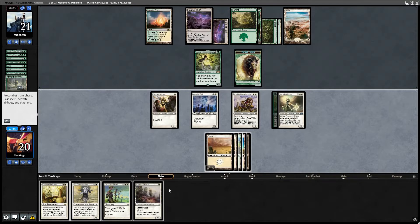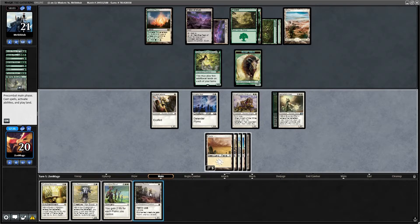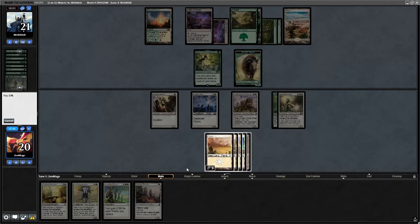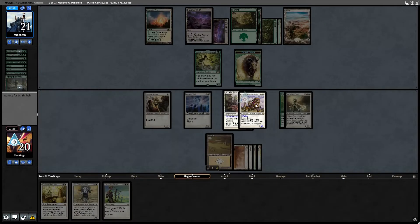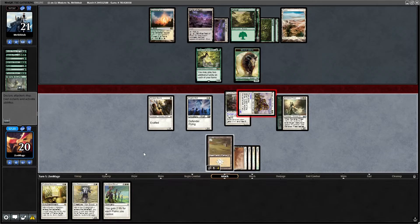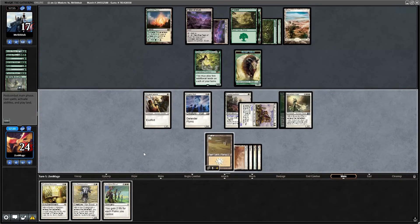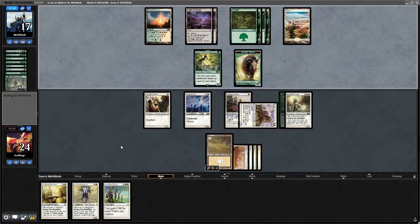I could bestow this idol on him — make him a lifelink, that'd be kind of nice actually. Let's do that. Then I will attack this time — exalted as a 4/4. Just pretending I meant not to attack last time, keep him confused, keep him on his toes. I don't want to be too obvious. Let's see how he responds.